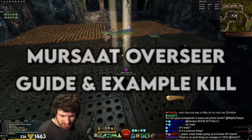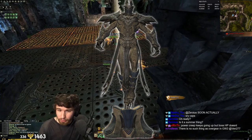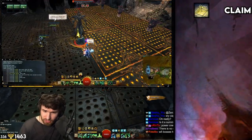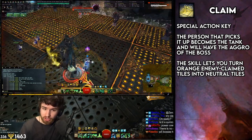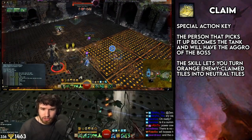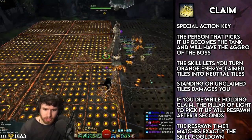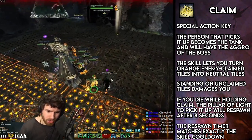Everyone's favorite DPS golem is here — it's Mersat Overseer. This revolves around three key mechanics. First, Claim, which makes you the tank and lets you use a special action hotkey to turn the orange tiles gray and deactivated so you can actually stand on them. If you stand on the orange tiles, you take a lot of ticking damage, so don't stand on the orange tiles.